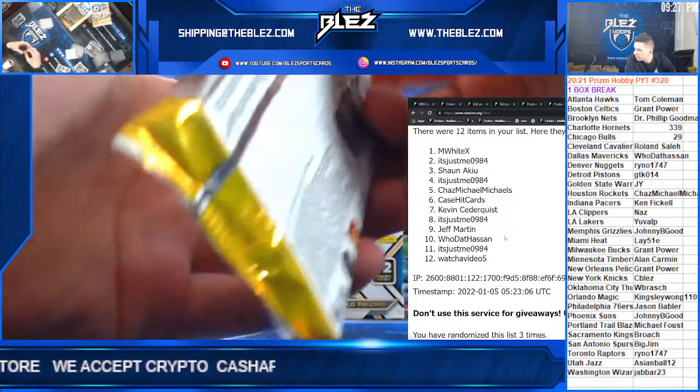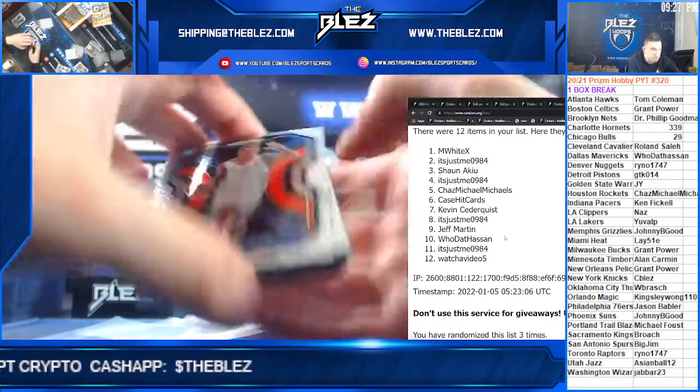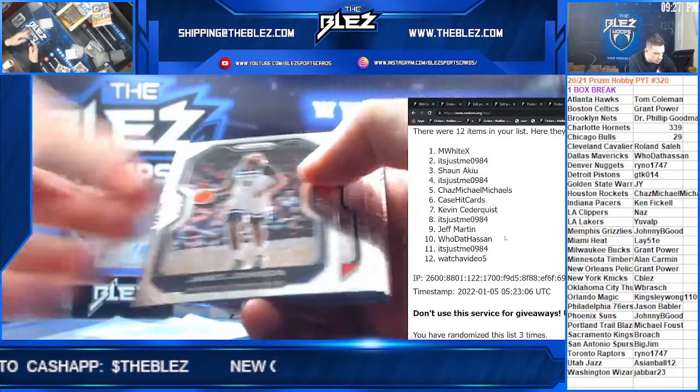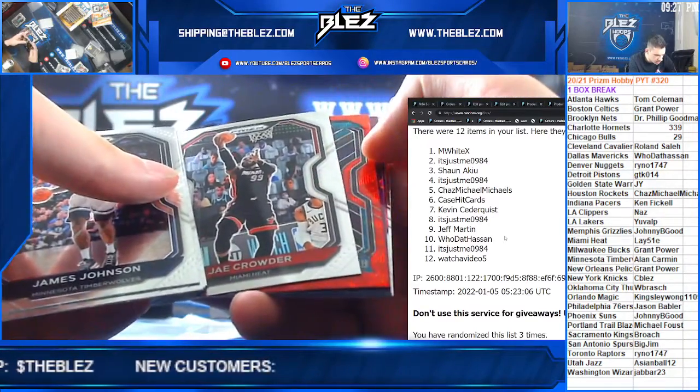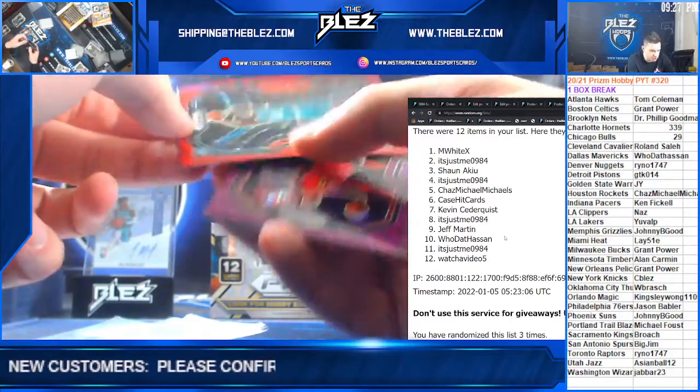Pack 5 — Chaz Michael Michaels. Maladon rookie. We got a purple ice in here, but we got a Vernon Carey Ruby Wave for Chaz.